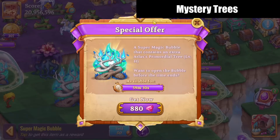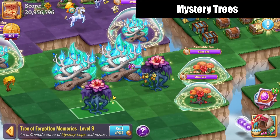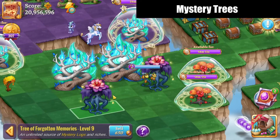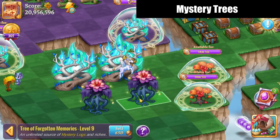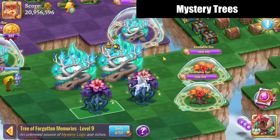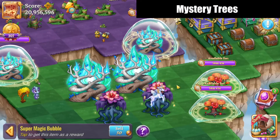How much do these dimensional jars cost? 880 gems to buy the super magic bubble. And also when you do those merges, for each three merge it gives you back a tree of forgotten memories — the level nine. Since I did a five merge, I ended up with two. And how much are those? 640 for that magic bubble.